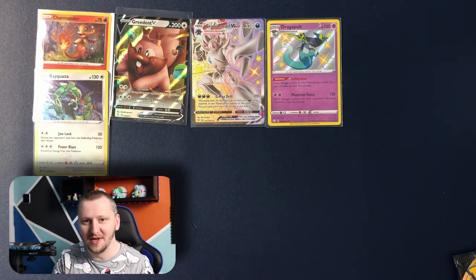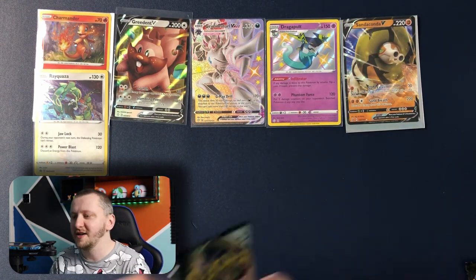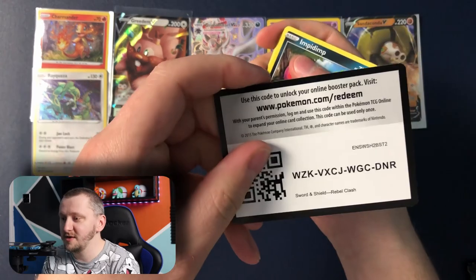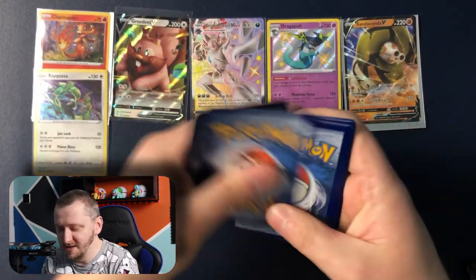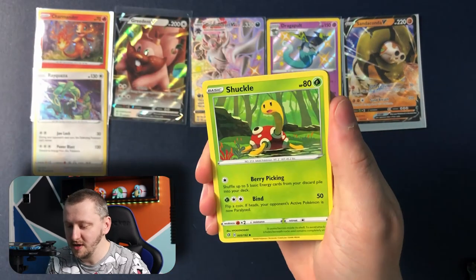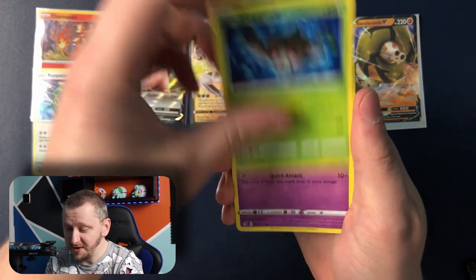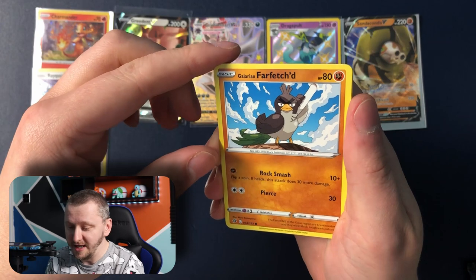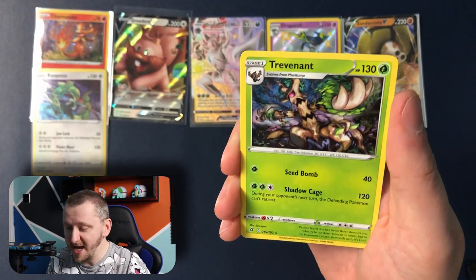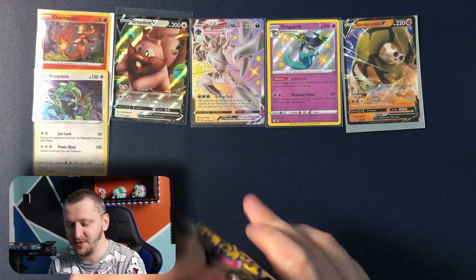Guys, if you're new here remember to subscribe to my channel, check out other videos, comment and leave a mark. All righty, another one: we have Durant, Luxio, Shackle, Energy, Impidimp, Pancham, Phantump, Dreepy, Galarian Farfetch'd — he is ready to fight. Toughness Stadium as our reverse holo and Trevenant as our rare. Look at that — the last pack from the trio.